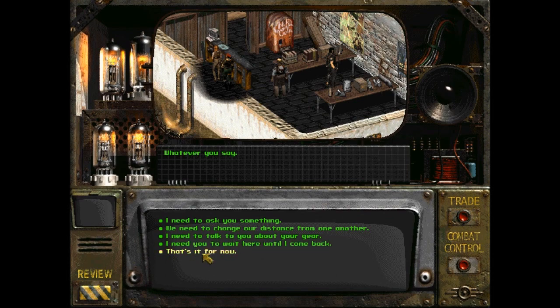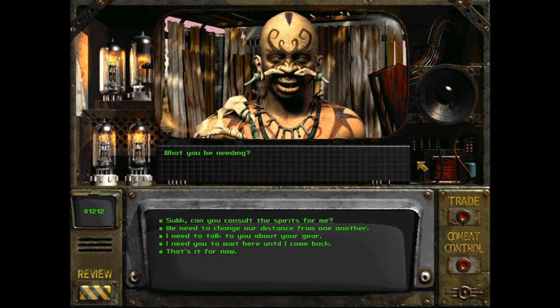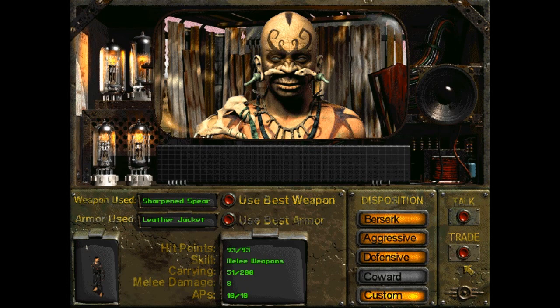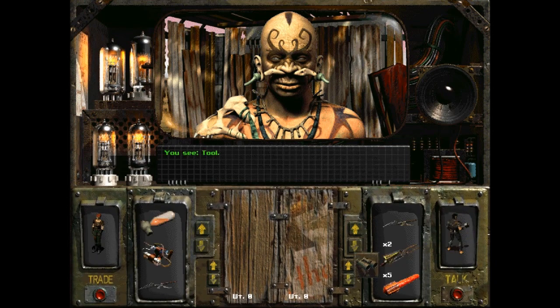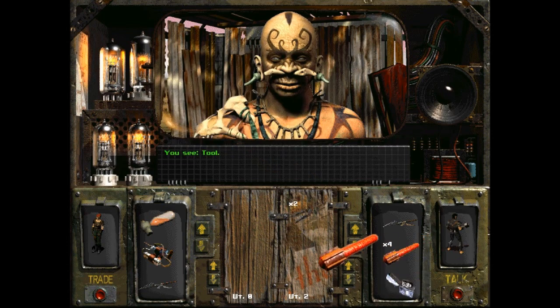Okay, Sulik. Whatcha be needin'? You have the leather jacket and a sharpened spear. Sledgehammer is better, apparently. Okay, now you're gonna give me some of this crap back. How many tools do we need, right? You know what — he can hold on to the flares. Dynamite. They actually just gotta sell the extra tools.